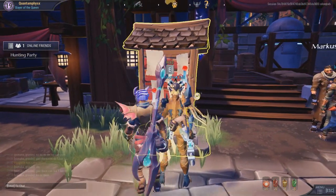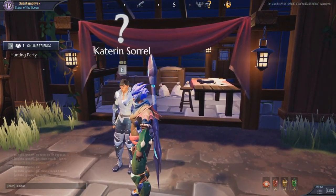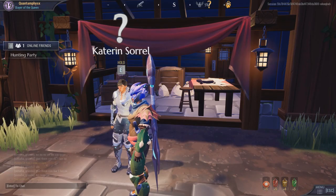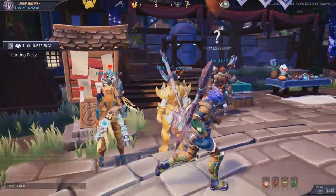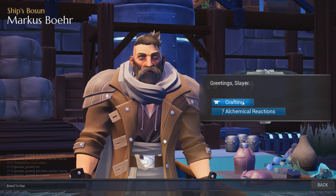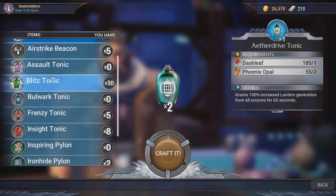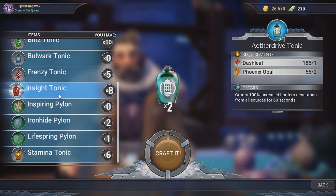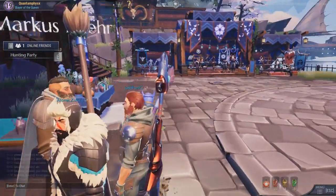On our left we have Katherine, who will give you most of the quests during the primary stages. On our right we have Marcus, our local scientist, who will hook you up with different tonics and pylons to help you during battle. You can see the different kinds of tonics and pylons he offers, and these increase as you go up in levels.